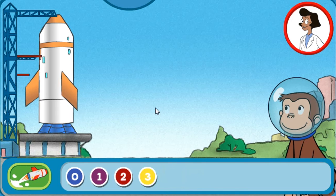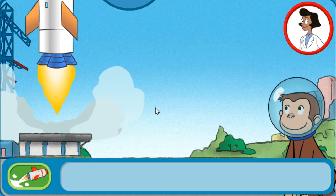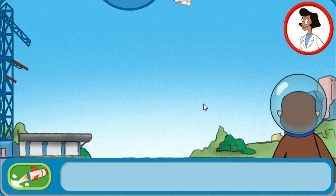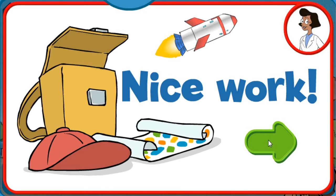Five, four, three, two, one, zero. Blast off. Woohoo! Nice work. You're doing some spectacular rocket launching.